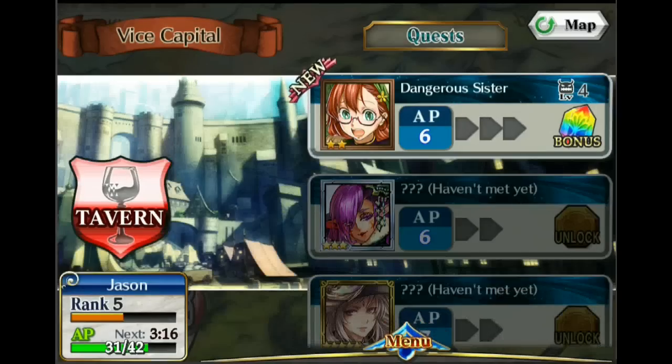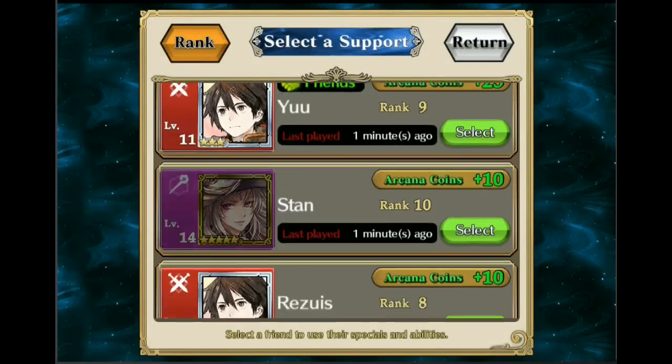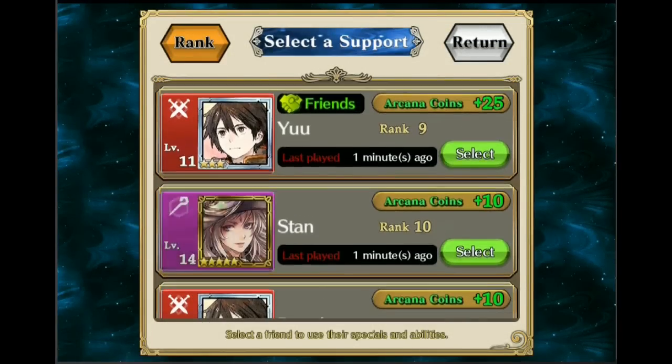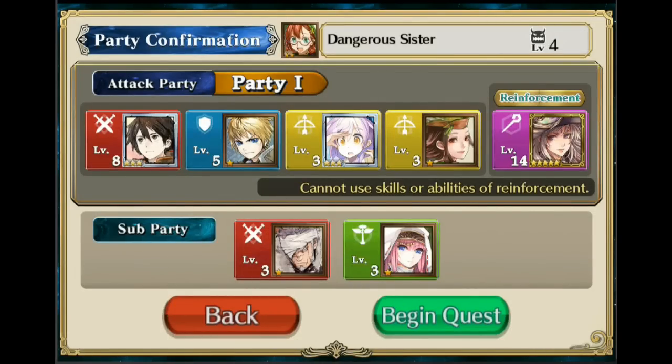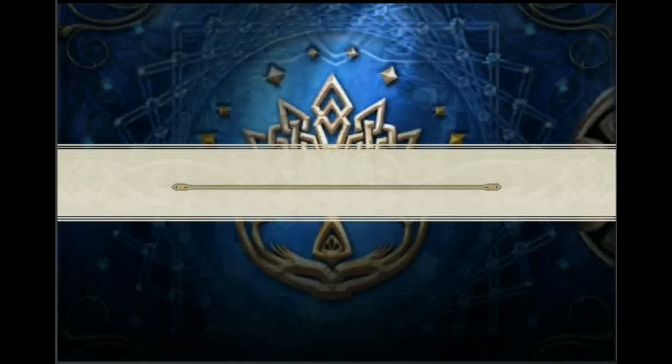We just unlocked a new level and it's the big character we got. We can go ahead and do this mission — we don't have to have her in our party. That lady is a five-star, so she's a huge powerful mage and definitely really strong. We shouldn't have any problem beating this mission now with a five-star mage.